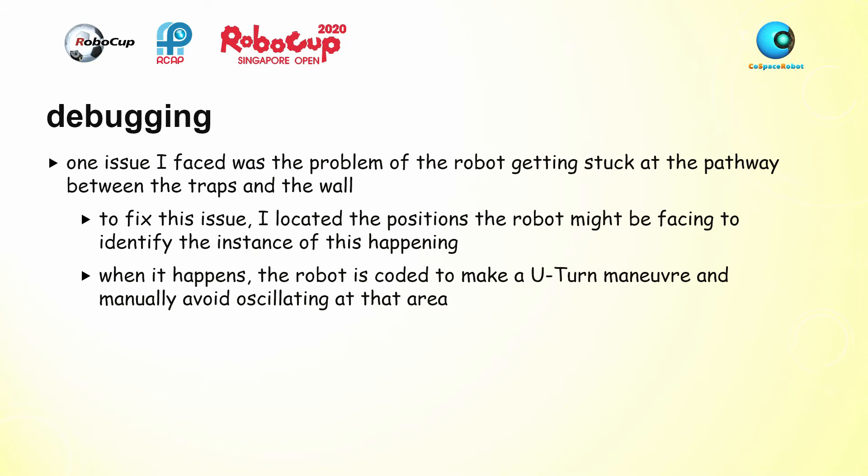For debugging, one issue I faced was the robot getting stuck between a trap and a wall. In the finals map, both traps are located next to walls. This caused a bug where the robot was tasked to move right if the left sensor detects a trap, and move left if the right sensor detects a trap. Since the trap is next to a wall, moving right causes it to detect the wall, making the robot oscillate between the wall and the trap — wasting a lot of time. To fix this, I located the positions where this might occur using coordinates of the traps and additional conditions, then coded the robot to perform a U-turn maneuver to manually avoid oscillating in that area.